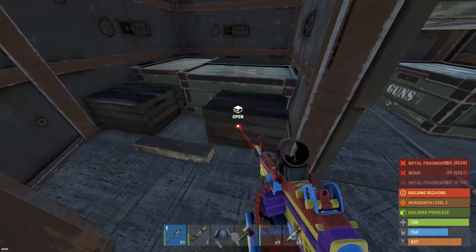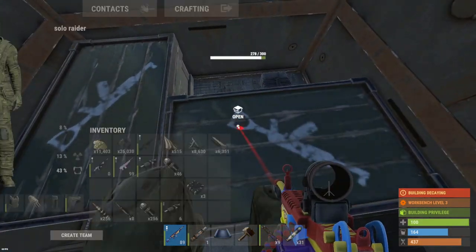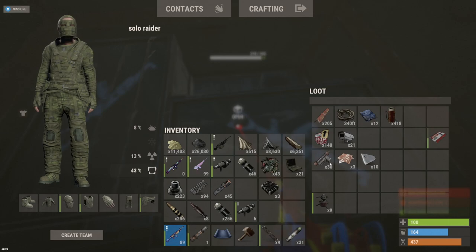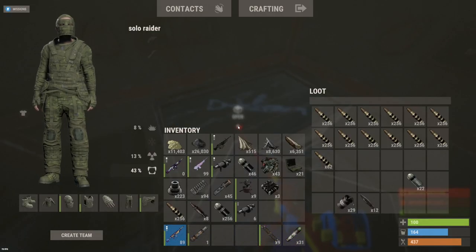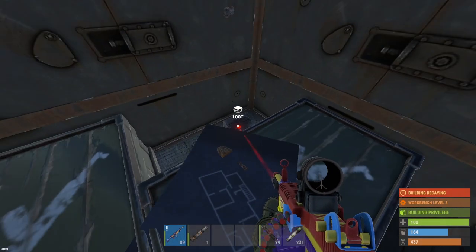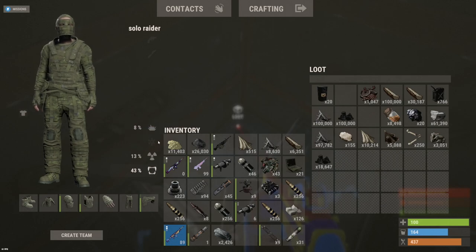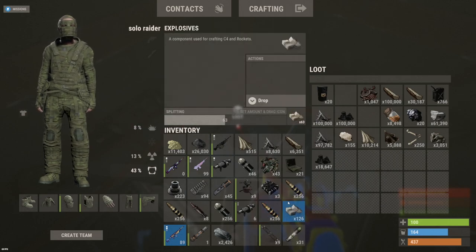Let's check this thing for loot. 26k GP, 11k sulfur, 3 and 2s, 250 GL rounds. Tech trash looking decent, only 40 in there, but nine auto turrets. He doesn't have rockets or C4, just made explo ammo - we'll leave that there. Check TC: 126 explosives altogether, not that bad. Looks like he may have used some stuff but crafted most into explo ammo. We'll take it. I'll get to work organizing and moving this stuff out. Hope you guys enjoyed today's raids - got pretty intense there on the second one. Make sure to get subbed and I'll see you guys in some more raids tomorrow. Wish me luck, peace.